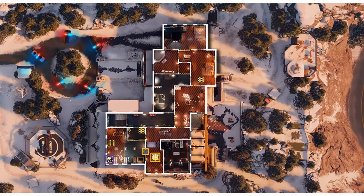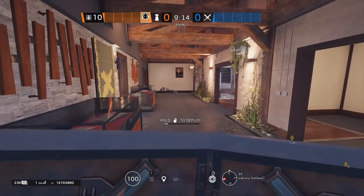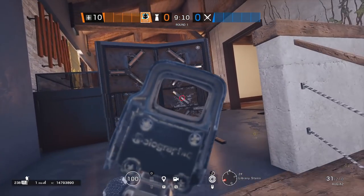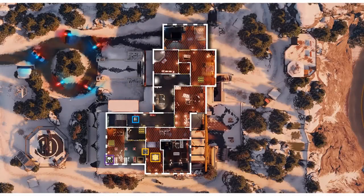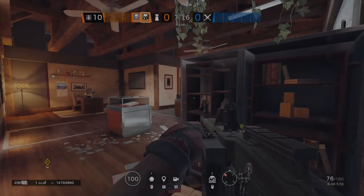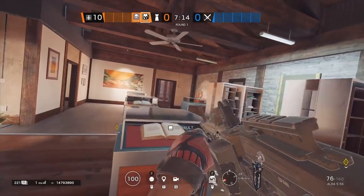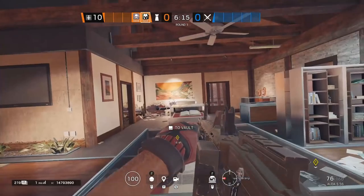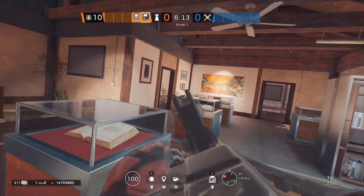We are much more worried about attackers taking control of the entire top floor and then clearing us out from office. In order to defend against that, we're going to make use of this really strong deployable shield at the top of library stairs. That one immediately gives us a nice 90-degree crossfire, and in order for that shield to survive, we're going to have Wamai play behind it. If we open feet holes in all of the library walls, we can have Maestro participate in a crossfire too.